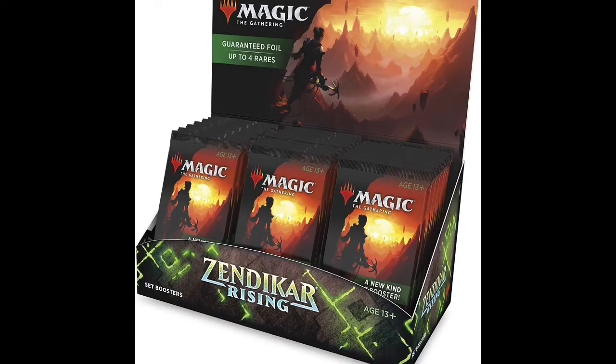The second box is a little more exciting and will be higher priced at release. This is the Set Booster Box — it has 30 packs plus one box topper. Same deal: the box topper is going to be one of the expeditions, also non-foil. So you get 30 packs and one non-foil expedition.